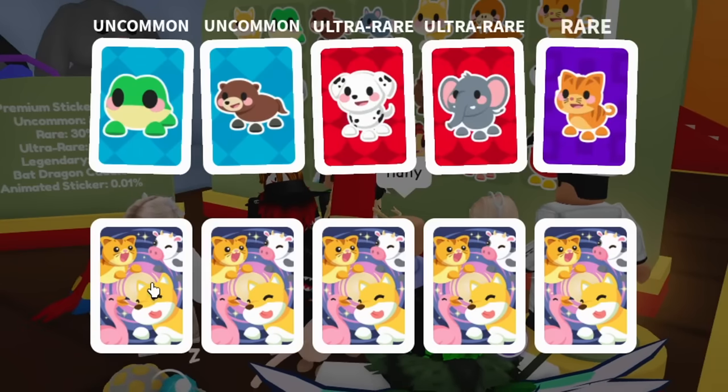Finally — we got the koala! Two koalas even! And another legendary bat dragon. Now let's do the final check: rock pig, puto, sasquatch, cow, dalmatian, elephant, flamingo, panda, turtle, bat dragon, kitsune, parrot, phoenix — we have all of those! We officially completed the entire Adopt Me sticker update!